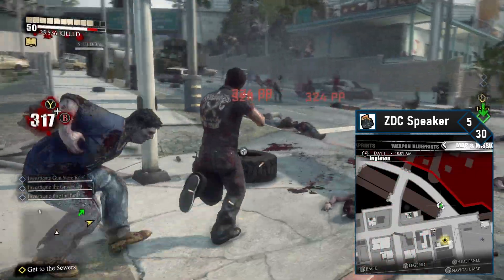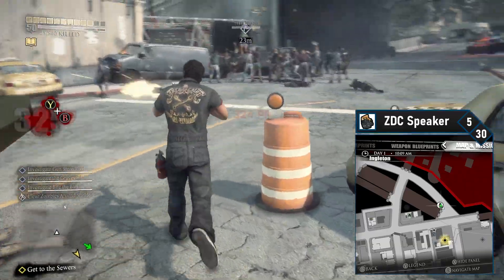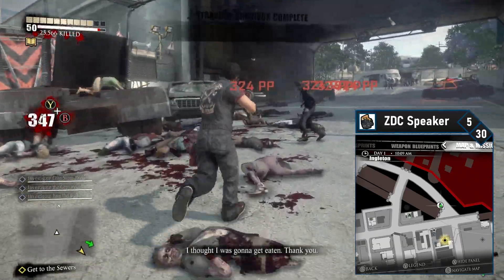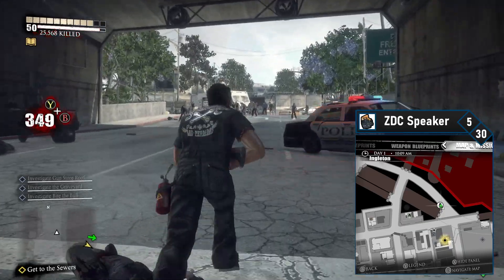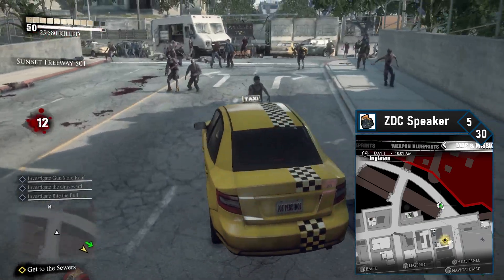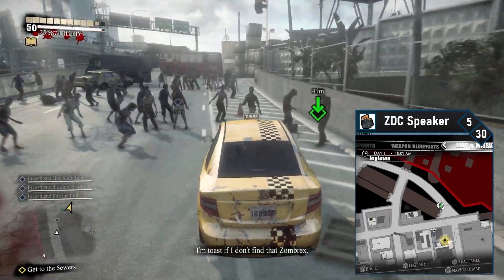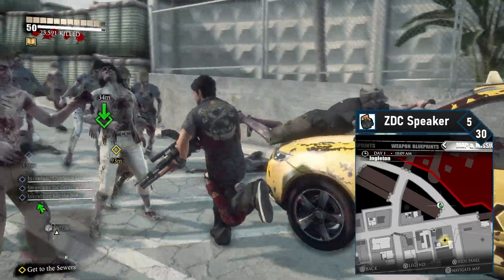ZDC speaker number 5 is on the highway. Head to the Engleton Motel and then turn left. Follow this area north and you'll find a cab you can jump in and drive. Drive the cab north and then hang a right. The ZDC speaker will be right in front of a military blockade. You'll probably want to jump on top of the cab to shoot the speaker without getting harassed by zombies.